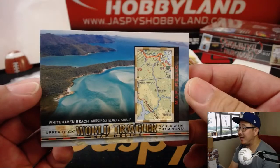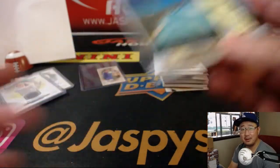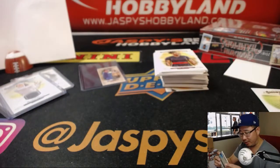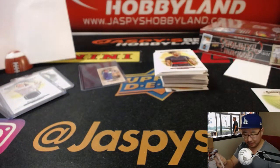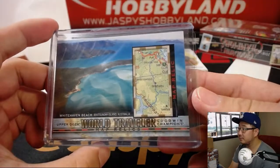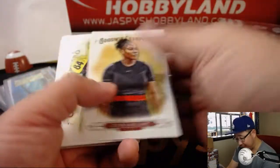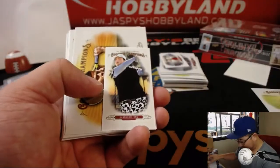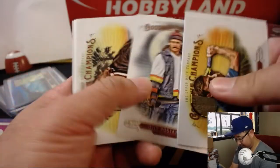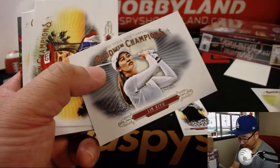Whitehaven Beach in Australia — Ben Clark, have you been here? Ben's our Australian connection. That'll go to W, as we explained earlier. That goes to W — Mike Tower with that one. I have no idea if she's a good golfer, but she's in this set, so would they put bad golfers in this set?